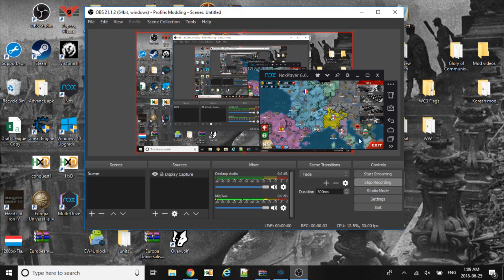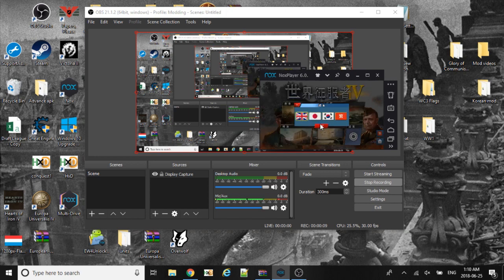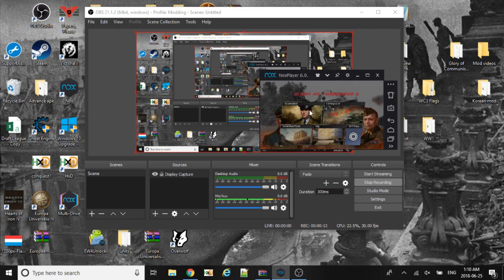Hello there, this is Canadian Modern. Today I'll be releasing my Glory of Communism 2 for World Conqueror 4. There are two versions, and they're both the same thing — the only difference is the border gore.